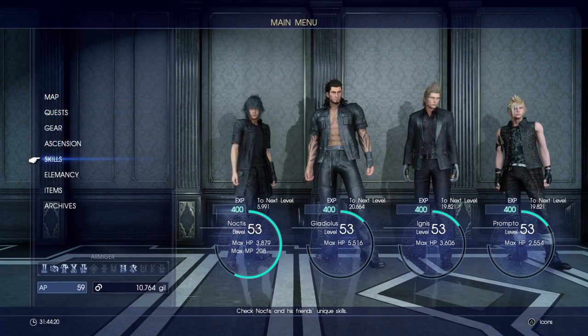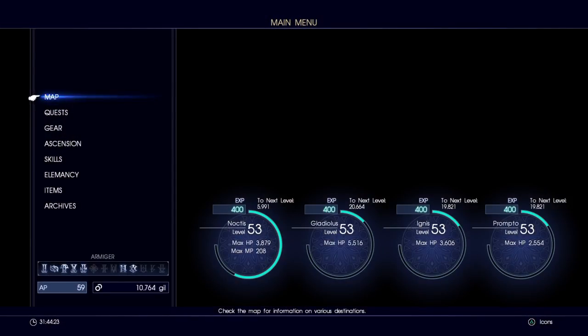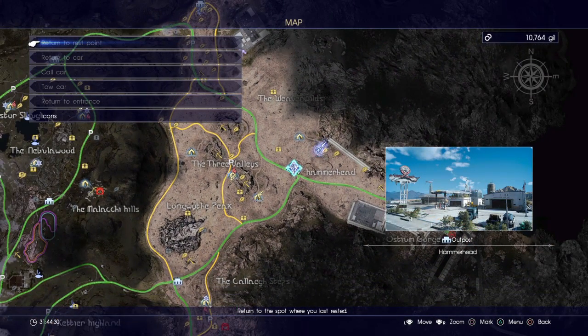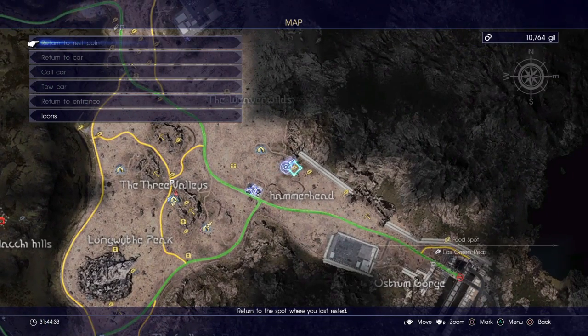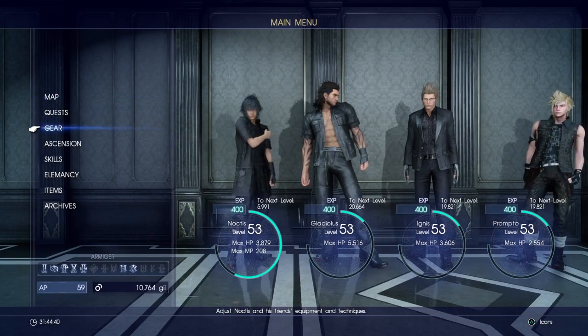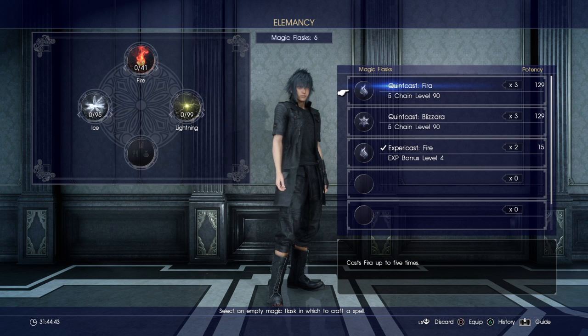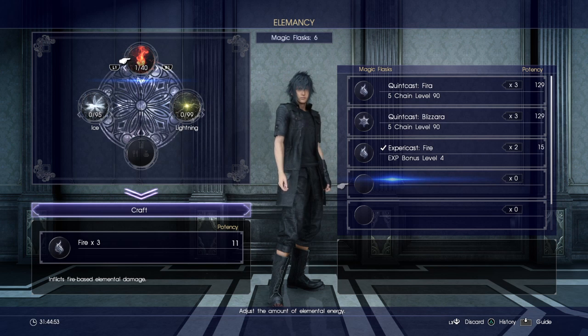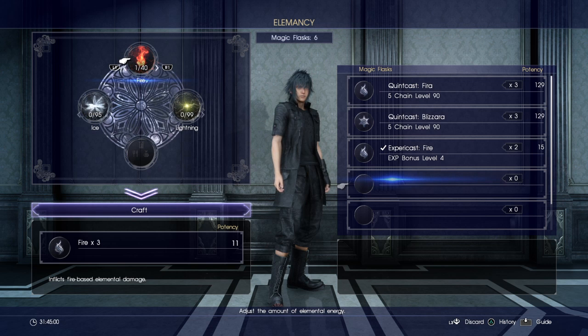With that 50% EXP bonus, come over to the Hammerhead — the gas station with Cindy and Sid. Come over here to the Hammerhead, then walk up to the canyon where the Bandersnatch is, the thing I'm fighting right now. Before you get to the fight, open your Elemancy. Go to your Elemancy and put in one — one of fire or one of anything — but only one, because you don't want it to be too strong to kill it. You only want one potency. I have 11 potency, but that's because I have the thing leveled up to give 10 potency. You want the littlest potency you can get.